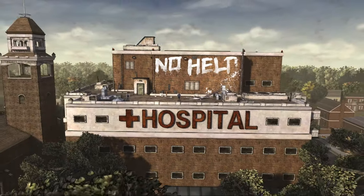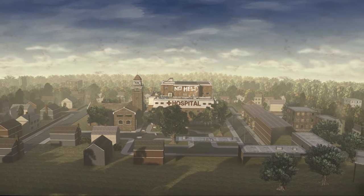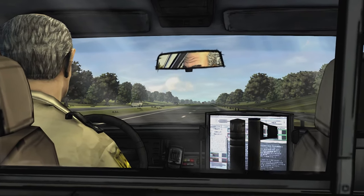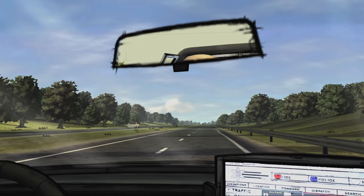With all that out of the way, let's get started. Let's start the episode with the start of the game. As many of you already know, you are in the back of a police cruiser heading down the highway towards prison, and with only one exception, the camera is focused inside of the vehicle at all times.